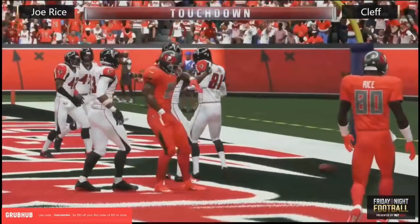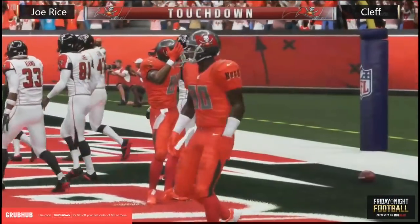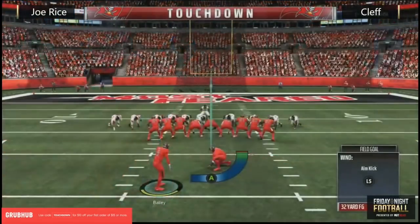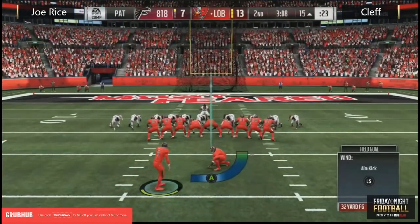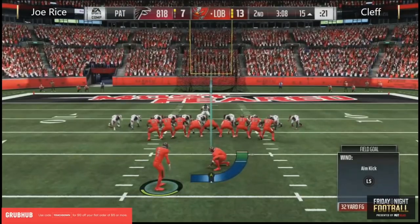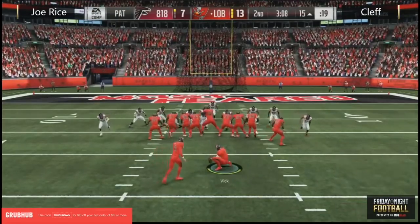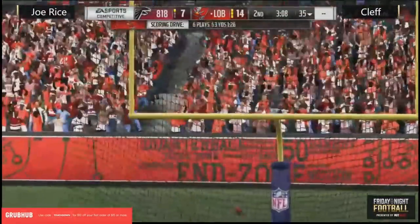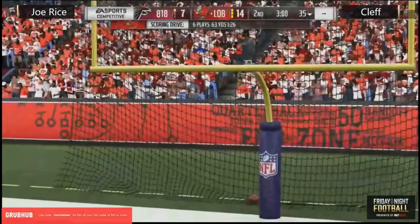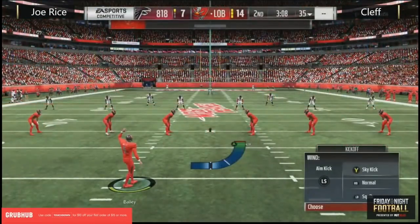Wow, talk about patience in the pocket right there — the urge to scramble, but then stopping on a dime and putting a dot to the end zone. Amazing. Great recognition of the late route breaking over the middle. That's that Vick we talked about — patient in the pocket, stepped up, rolled out a little to the left, able to change that throwing lane and find the receiver open for the touchdown.